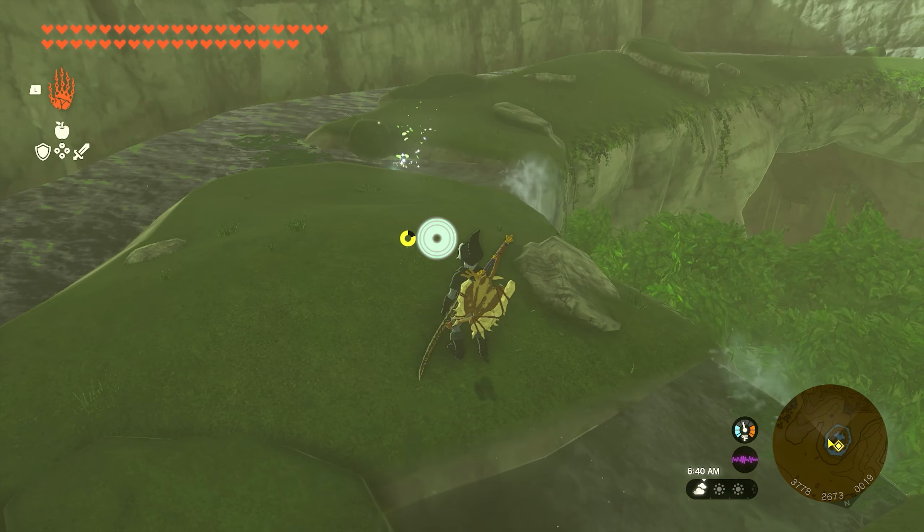Number 27 is going to be found just east of the East Akkala Stable, pretty much on the edge of the map. It's going to be another puzzle, and this one's a little trickier. Pick up the piece, turn it all the way around, then rotate it upwards twice, and once you do, you'll be able to squeeze it into the frame and get the next seed.